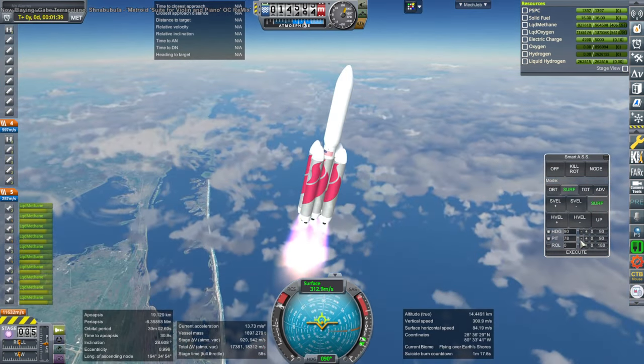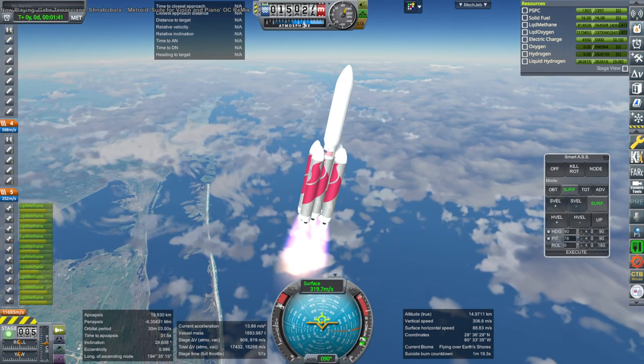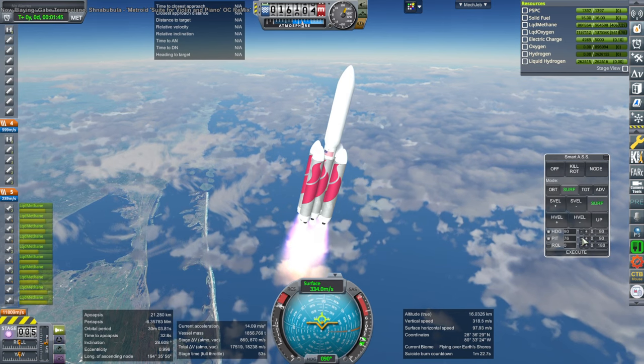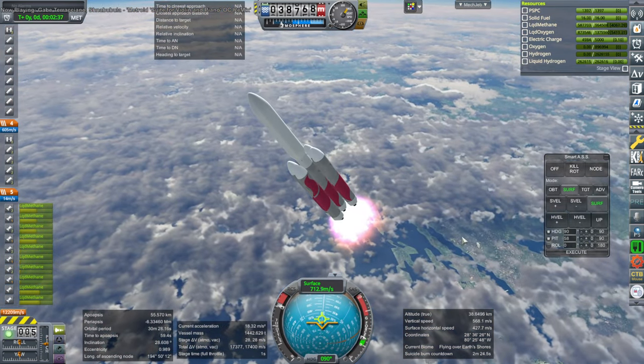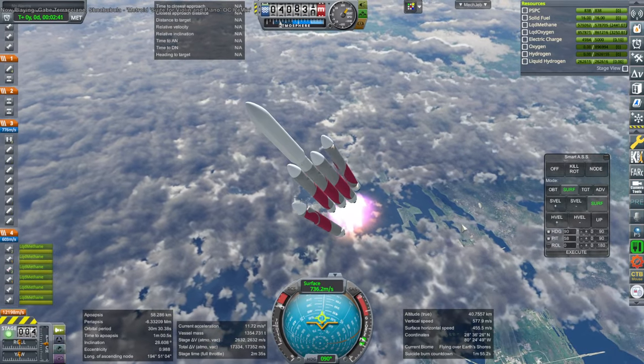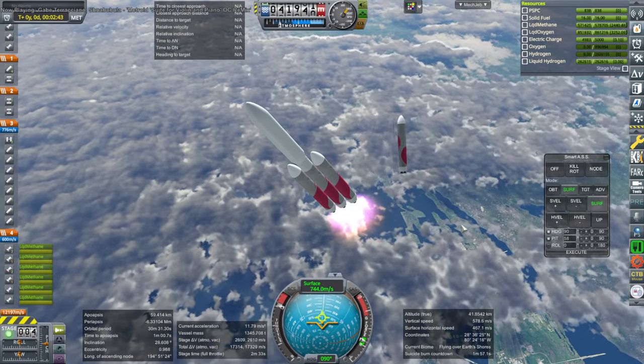What we have in the payload fairing — the huge payload fairing that you see there — is an ACES depot, which was one of ULA's plans. The idea is to have a hydrogen-oxygen propellant depot. It's 130 tons. It will use some of its fuel to get to orbit. It has four RL-10s on it, and that was per the plan.